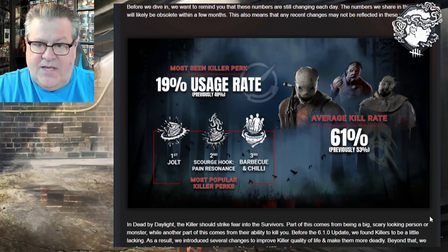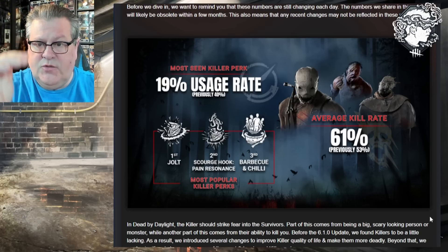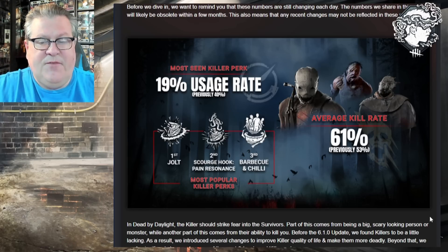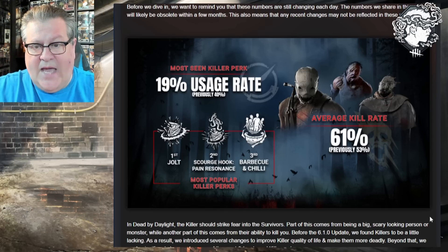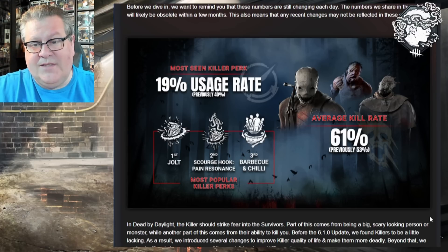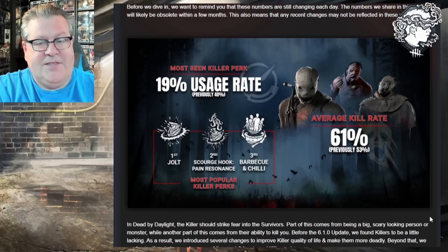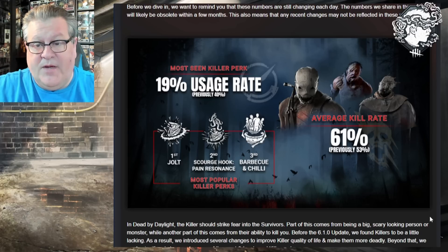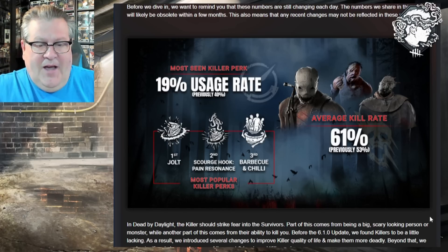I would love to see more detailed information — specific killer kill rates based on each individual killer, who's doing the best, who's doing the worst. Also on specific cases where we know there is a learning curve: Nurse notoriously has a very low kill rate because she's hard to master initially, but once you get good at her the skill cap rises. I'd love to see kill rates for specific killers at different levels of MMR.